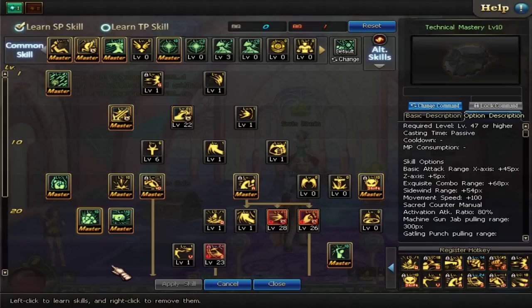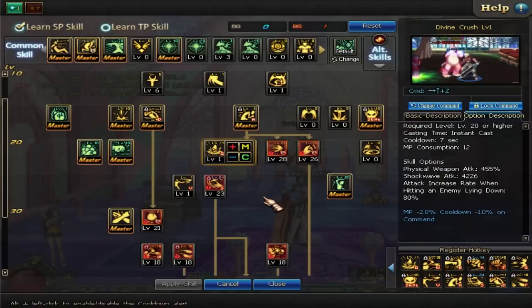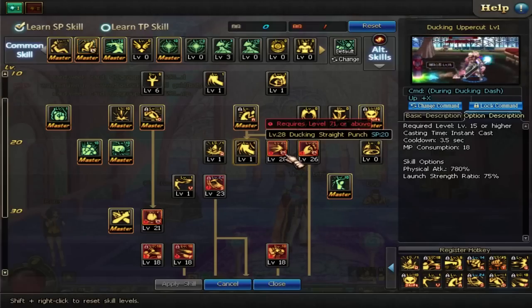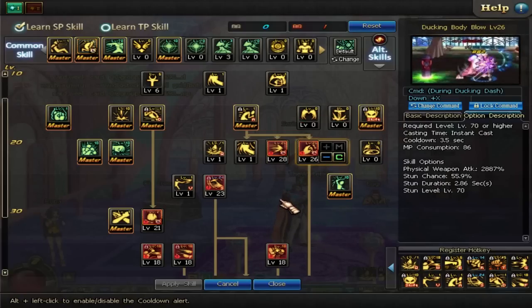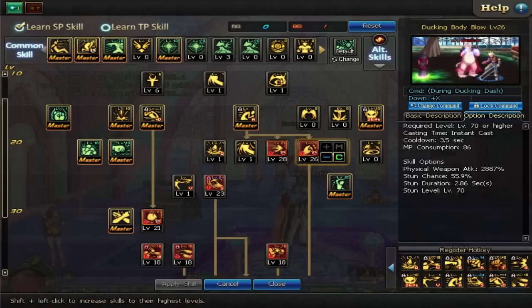Technical Mastery — we're going to max that out; that's way too good. Combat Mastery — max that out too. Divine Crush — just put one in, a little bit of utility. Ducking Uppercut — only one point; in PvP you'd level it more, but this is PvE. Ducking Straight Punch — max that out, lots of damage and AoE. Ducking Body Blow — definitely max that out. Why? Stun. When you're facing those big bosses with super armor and grabs, stun them with this, punch them right in the gut, stun them, and then lay into them.